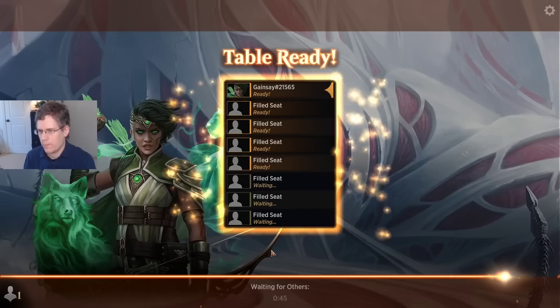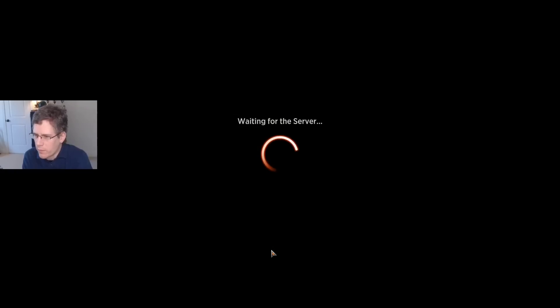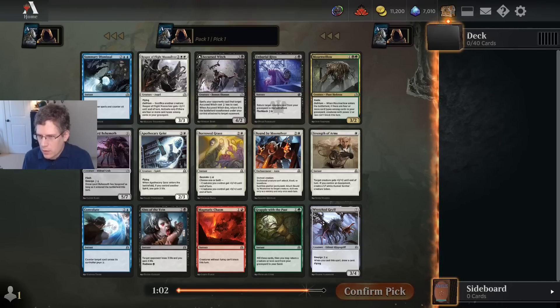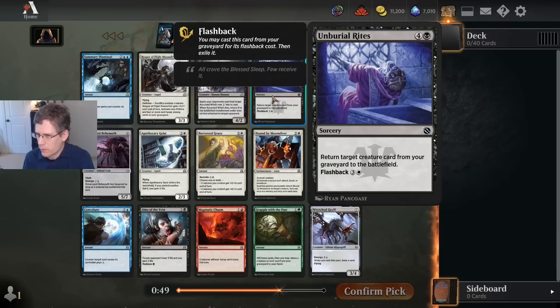Hello everybody, Andrew Cuneo here. It's week two of Shadows Remastered Draft, so I'm going to be jumping into a draft that uses the week two Shadows of the Past cards. I think this is a pretty cool twist on a draft environment. Week one, the Shadows Remastered cards were pretty heavily focused on tribal lords — that was where most of the power was. Week two, I think it's a lot of flashback cards from Innistrad.